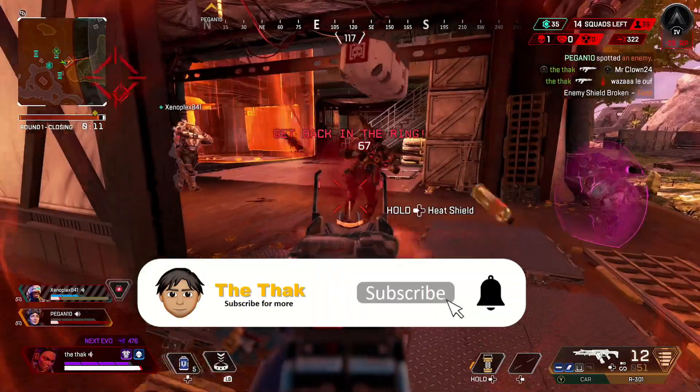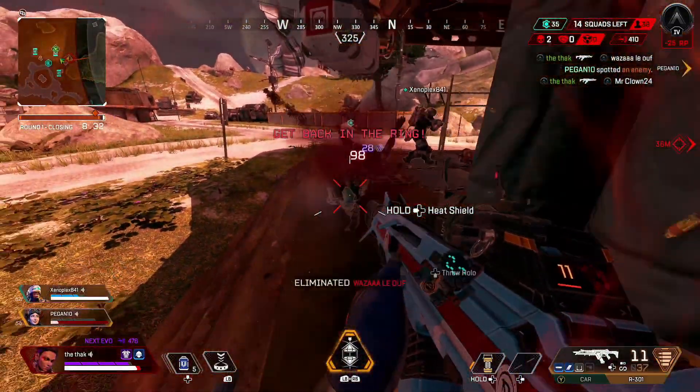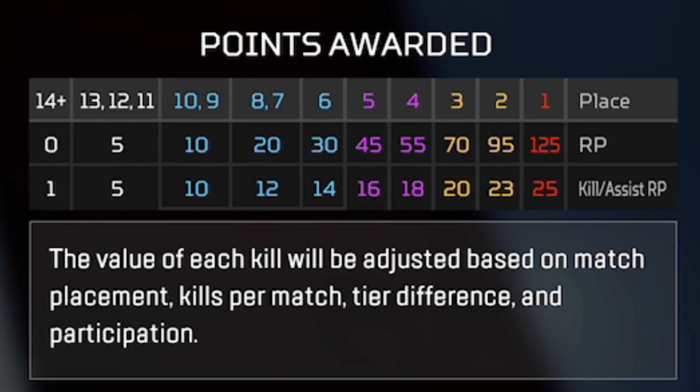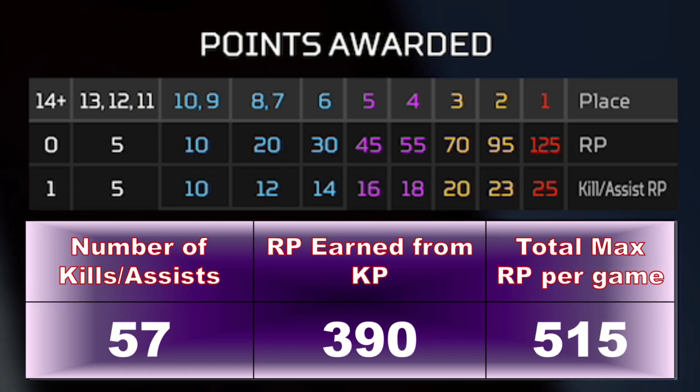Let's start by looking at the maximum RP you can earn in a game for Apex Legends Season 13, before any entry costs. In Season 13 there's no cap on the amount of KP you can earn, however they do reduce the value of kills as that number increases. Technically you can get all 57 kills in the game — 60 players minus the 3 for you and your squad leaves 57 in the lobby. If you got all 57 kills and placed first, you would earn 390 RP from those kills, plus 125 RP for first place placement, leaving a maximum of 515 RP you can earn in a game in Season 13.